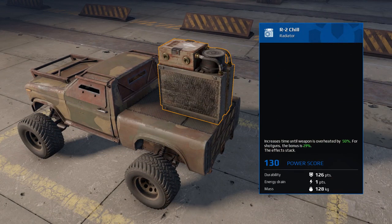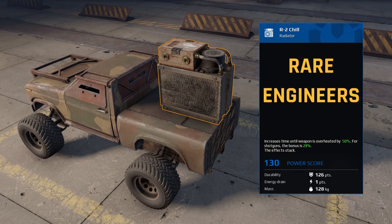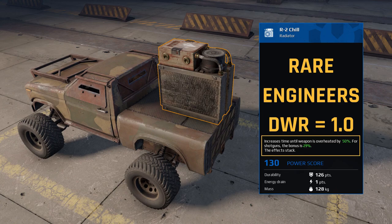Next up is the R2 Chill. This is a rare part that can be crafted from the Engineers faction and it requires one energy to run. In fact, all the modules we'll be reviewing in this video require one energy to run. The R2 Chill has a durability of 126 points and a durability to weight ratio of 1.0. With an increase of power score and rarity comes a 50% increase before a weapon overheats and 29% specifically for shotguns.